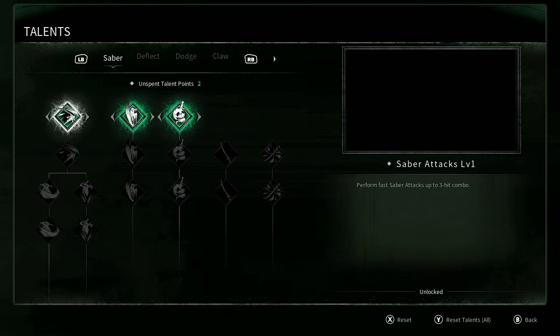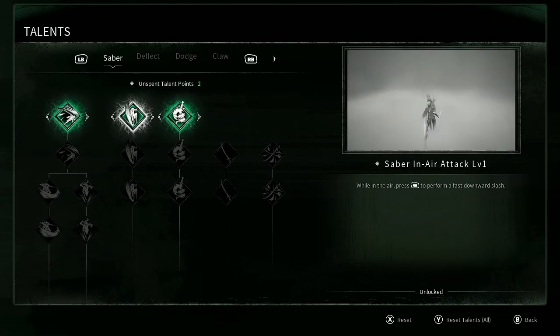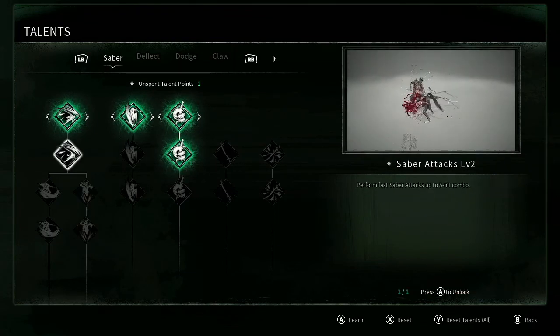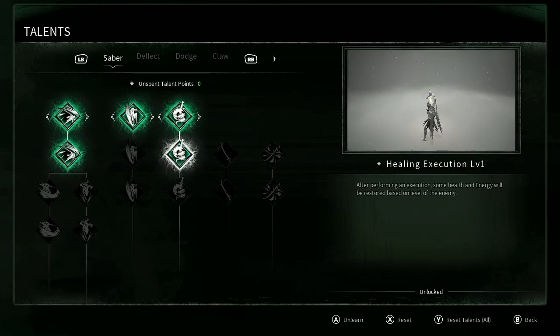These are skills. Perform faster saber attacks — I have level one already. Perform faster saber hits up to a three-hit combo while in the air. Wait, how do I jump? After performing an execution, some health and energy will be stored based on the level of the enemy. Perform up to a five-hit combo. We're putting our unspent talent points into saber attacks level two and healing execution level one. I definitely feel like getting health from a kill is a good idea. After looking through the entire talents menu, I feel like this is going to be a very interesting mechanic — it's certainly not something that happens in the Souls games.